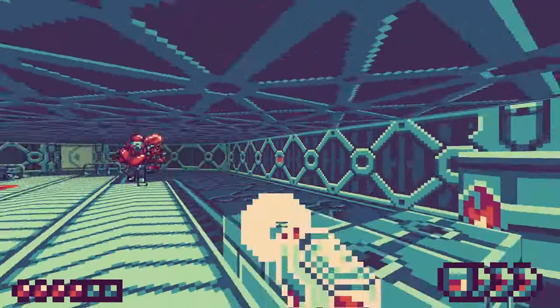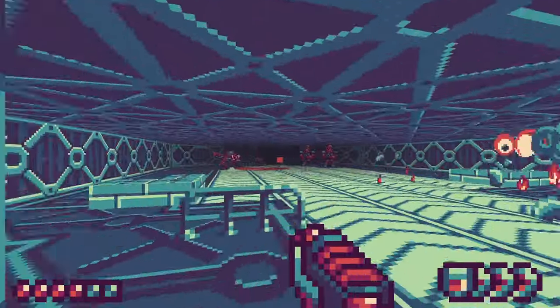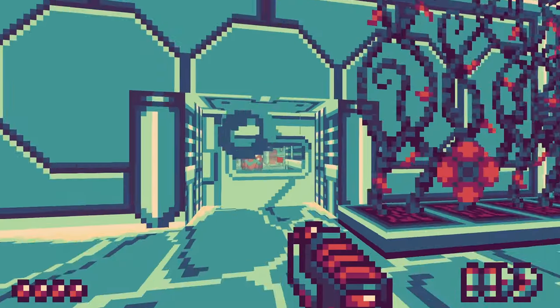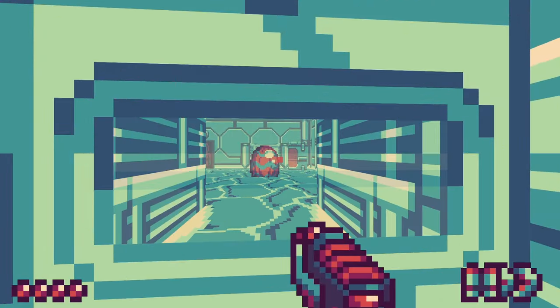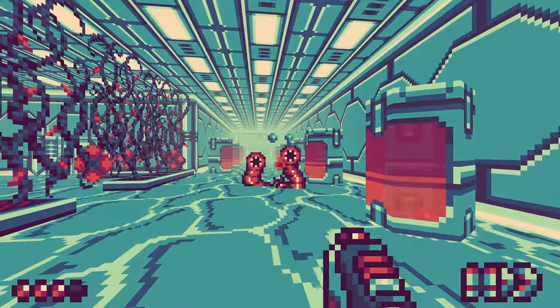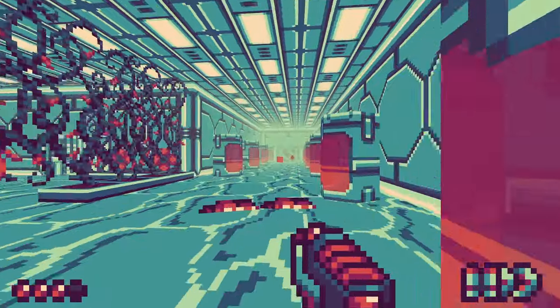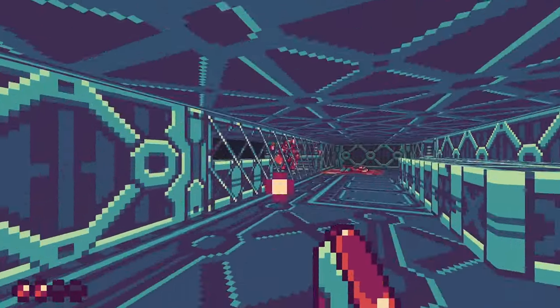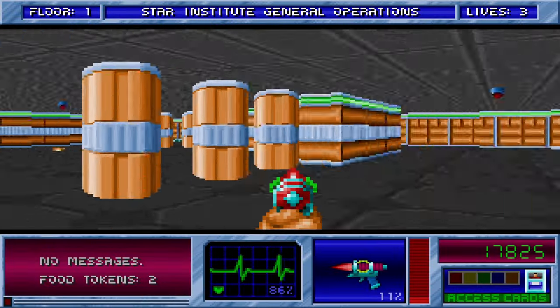If I had to describe it, between the art style and the gameplay, I would say Exophobia combines elements of Doom, Wolfenstein, Metroid, and Mega Man, and there is a little bit of alien influence sprinkled in with some of the enemies, these guys in particular. Certain enemy and weapon designs and the general colorful palette of this game also reminds me of Apogee's Blake Stone if you've ever played that one before.